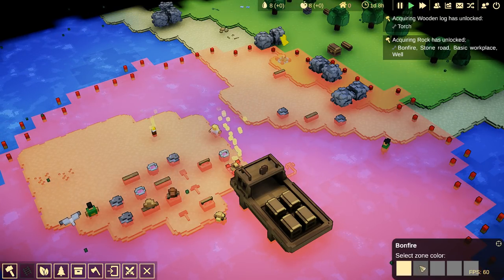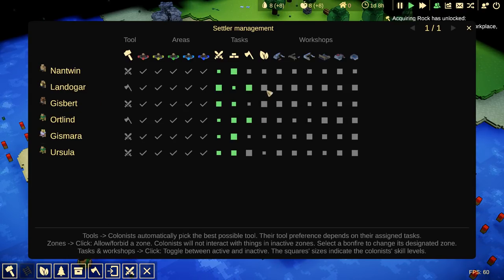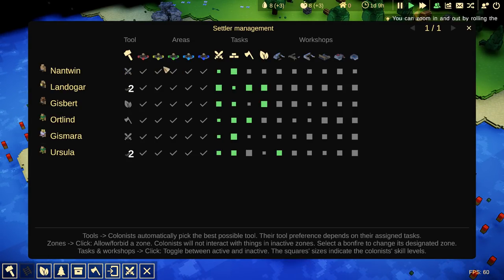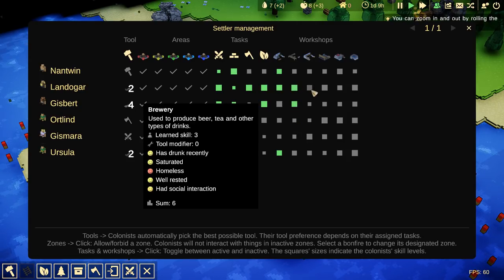The thing about them is we can actually change the color of these things. So when we go into our colonist menu — very Dwarf Fortress, Dwarf Therapist style — and selecting jobs for everybody, we can actually tell them what zone we want them to be in. So Nantwin, I want you to only be in the yellow zone. Or you can be in every zone. So that's kind of the way of segregating zones, I suppose.